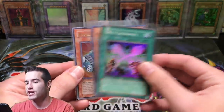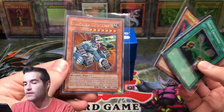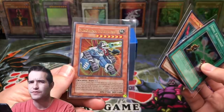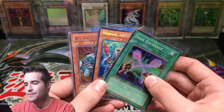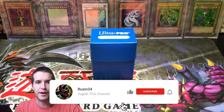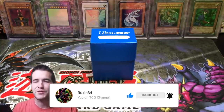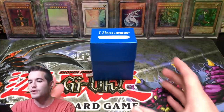I'm giving away a Soul Exchange, Ramella Bistius — a Secret Rare — and a Machina Fortress. All you have to do is like the video, be subscribed, and let me know about your deck when you guys were younger — let's say before you quit, before you really knew how to play Yu-Gi-Oh! So I'm going to show you guys this.